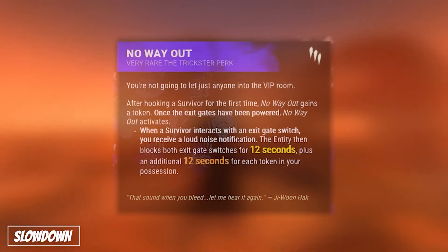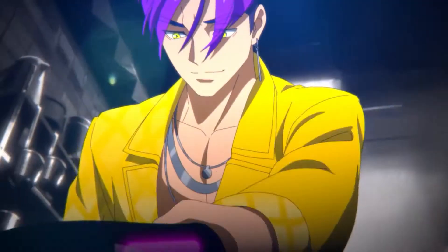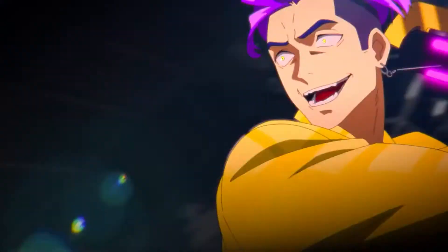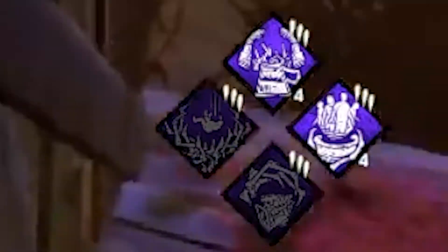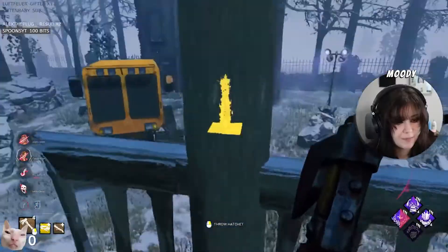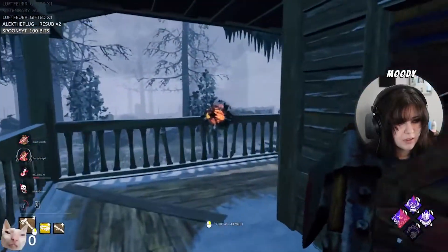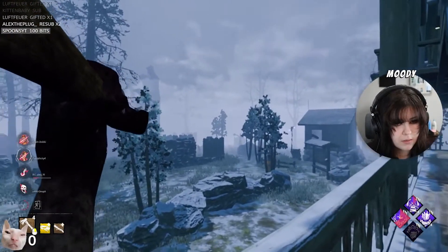Let's quickly talk about No Way Out. Released with the Trickster back in patch 4.6.0, it is in my opinion the strongest endgame slowdown in the game. When you hook a survivor for the first time, you get 1 token up to a maximum of 4 tokens. Once a survivor powers the exit gates, the Entity will block both gates for 12 seconds with an additional 12 seconds per token, up to a combined maximum of 60 seconds.